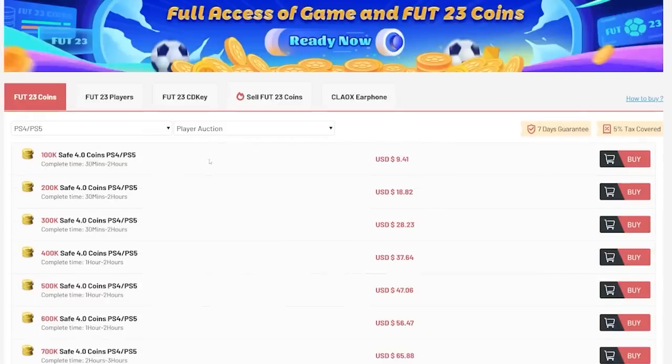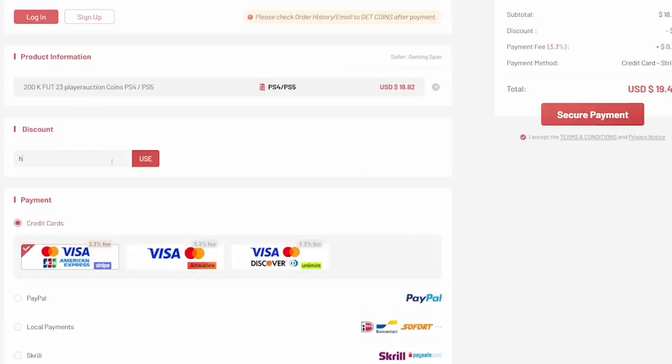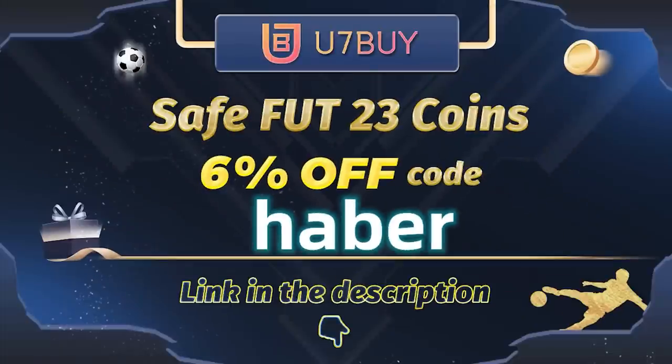If you guys want cheap, fast, and reliable Foot Coins, check out u7buy.com — there is a link in the description down below. Make sure to use the code HABER to get yourself 6% off all of your purchases.